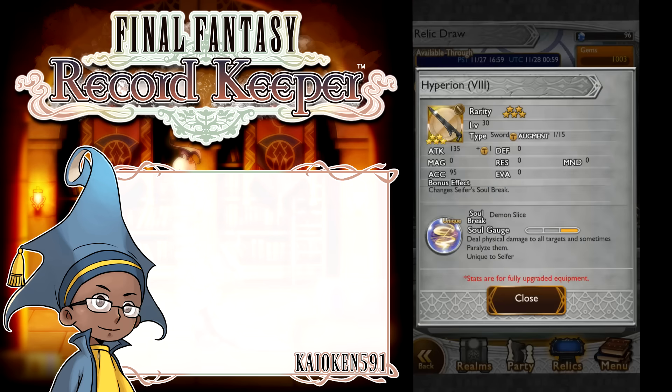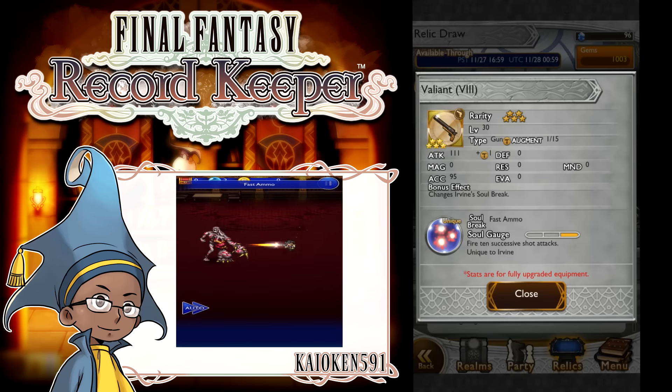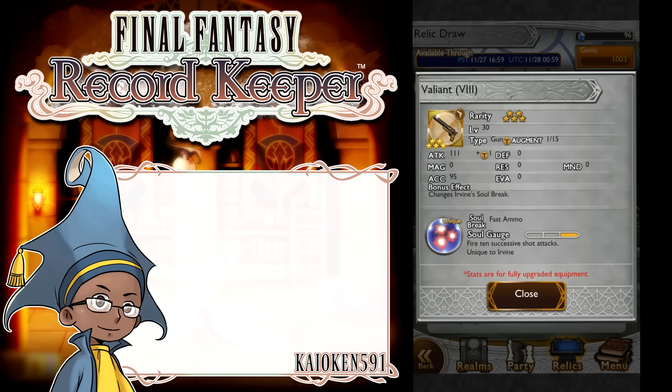Next up, we have the Valiant again, making a return for Cypher. It fires 10 Successors Shot attacks. It's really not useful at all — it's good if you have the right setup, like full break status, armor breakdown, and planet protector so you can max out all your damage. It's not bad for a gun, but as a soul break it's really underwhelming. I was surprised at first — 10 hits, that's pretty good — but when I tried it out it did like 800 per hit, which caps out at about 8,000. That's not bad, but it's a little bit more than 800 per hit overall.